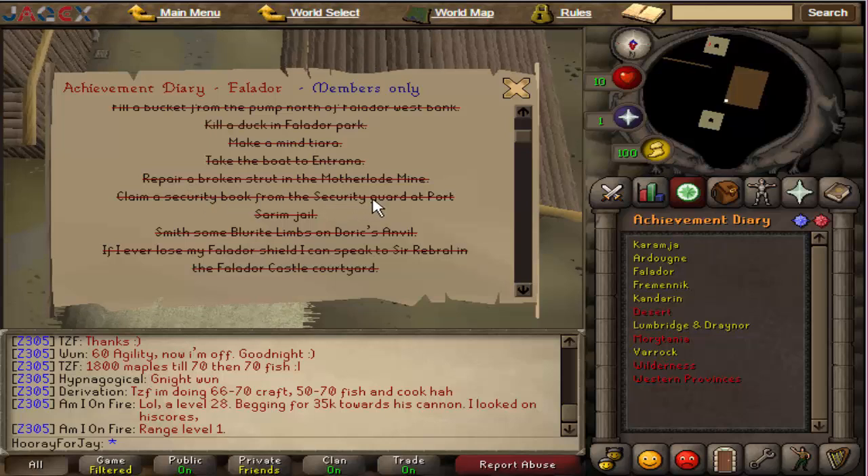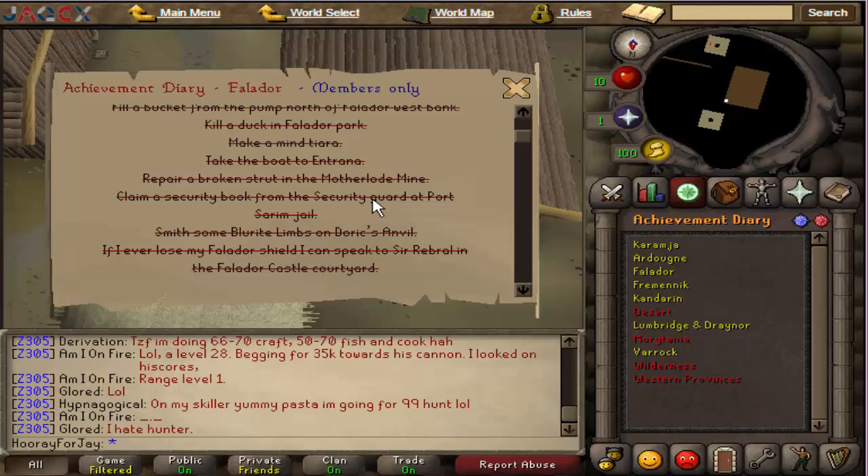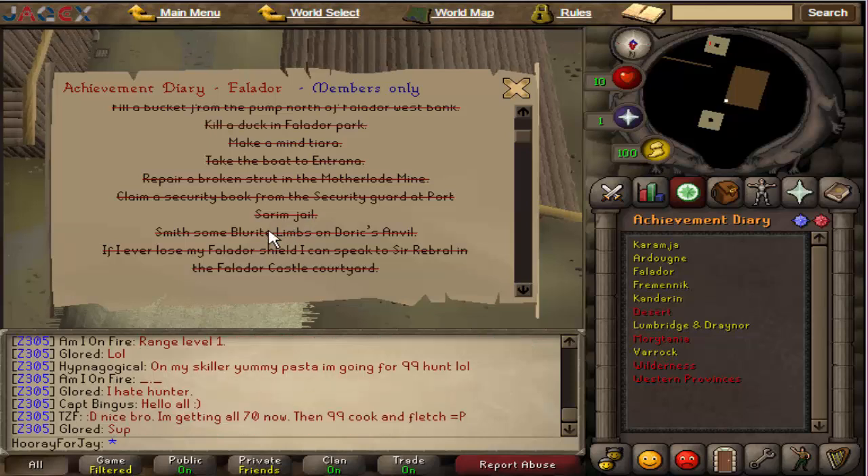Claim a security penny from the security guard at Port Sarim Jail. It's not the guy on the ground floor — you have to go up the ladder onto the first floor (second floor if you're American). There should be a few guys in there; one of them looks like the random event guard. You have to talk to him to actually claim one. For Blurite limbs, you can mine Blurite while doing the Knight's Sword quest, then smelt it and smith it into limbs on Doric's Anvil.